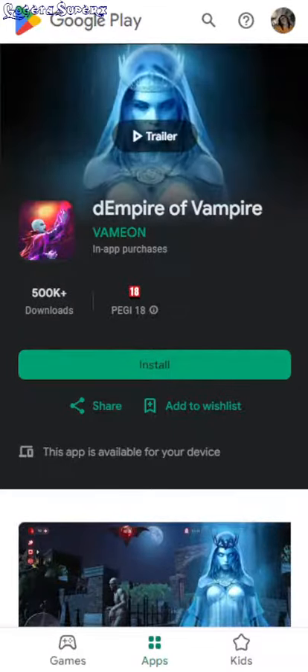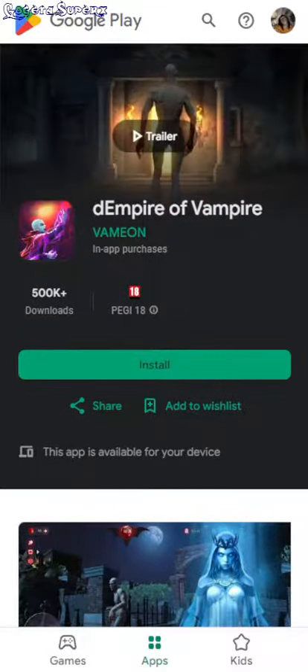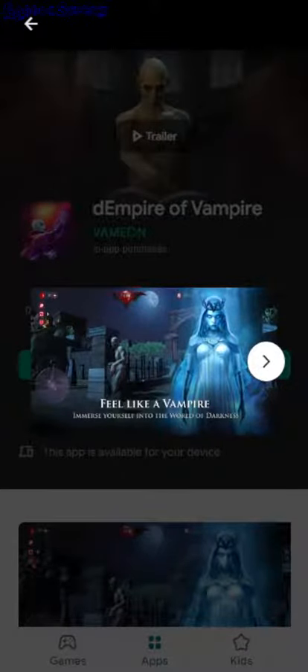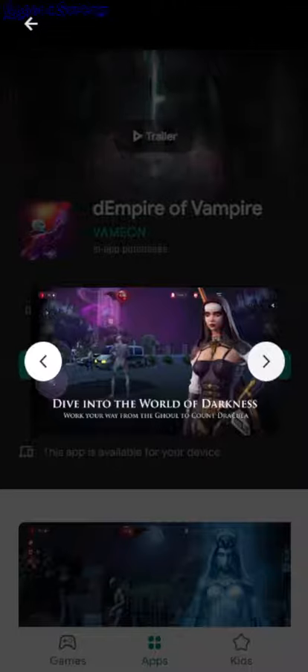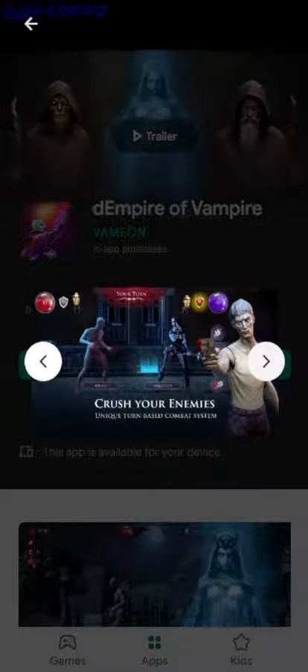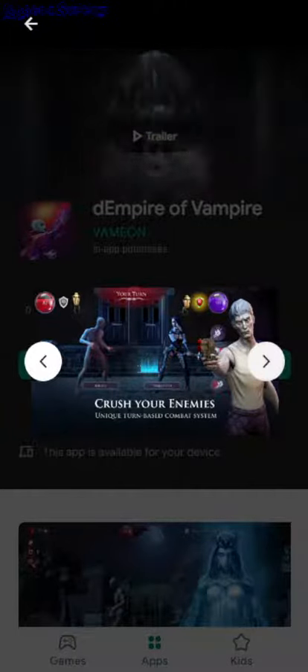Hello, these are new Android games for today. First one: Empire of Vampire. That's a clever name. It's kind of like an RPG — you have movement on the left, and this seems like a turn-based combat.